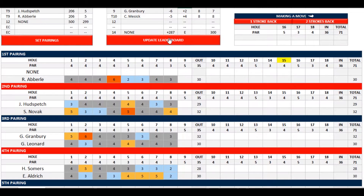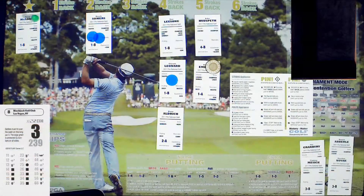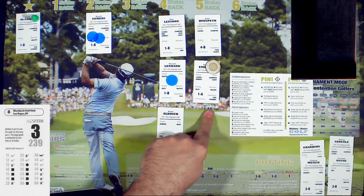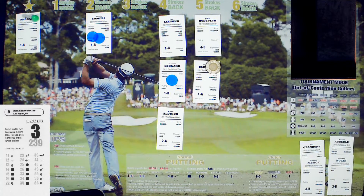After hole eight, it's not looking good for the field. Summers made a little bit of ground — he's now two strokes back. Four strokes back are Leonard, Lee Song, and Aldrich. Emmerich drops to five strokes back, along with Hudspeth. Tough course. Summers moves up to two strokes back, Aldrich moves up, and Emmerich moves all the way back to five strokes back. That will conclude hole eight — we'll move on to hole number nine.